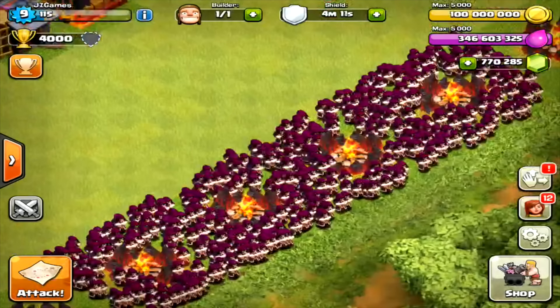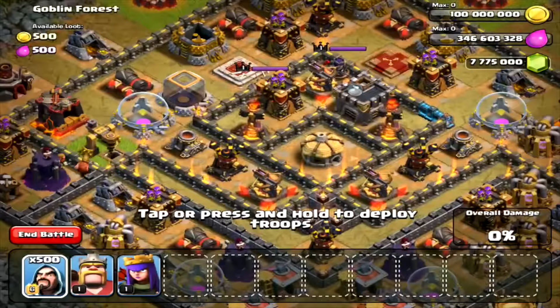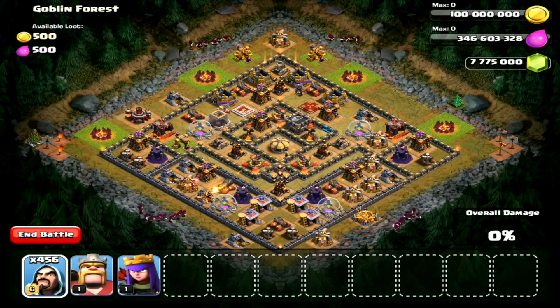Here we have our 500 max level wizards taking up 2000 army camp spaces — that's exactly how we're doing it throughout this series. We've got our classic pretty much max Town Hall 10 here, except for walls, and I'm going to start throwing my wizards all around the base and around the sides.